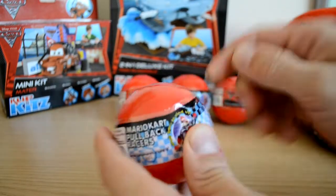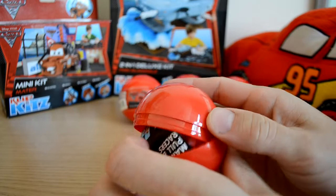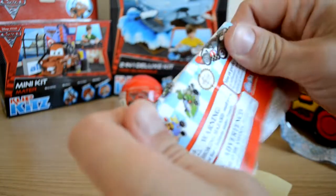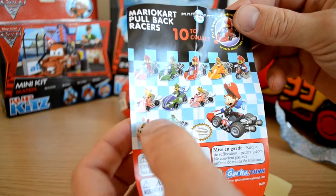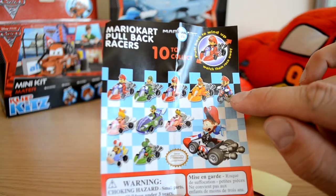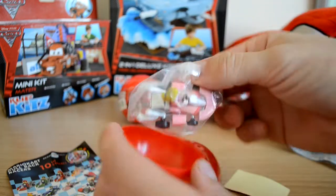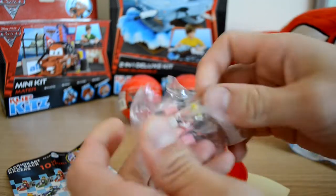I'm quite excited to get into these today because it's every kid's little dream to open these. Let's see what we've got. First of all, let's take out the little leaflet. There are 10 to collect — some really cool ones. We've even got a cool Mario on a motorbike. That would be my choice if you get one. Let's have a look at what was in our egg today — we have Princess Peach on her little pink Mario Kart!